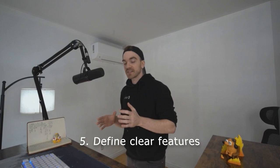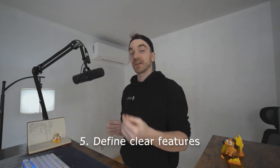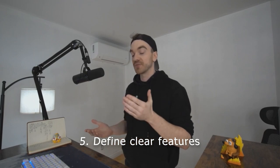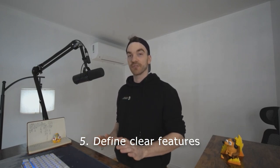Number five: define clear features. Define exactly what needs to be in the game by the time you ship, and then you can do the nice-to-haves. We had a lot of nice-to-haves that I was trying to implement in the middle of the jam, and that's not the moment — you're trying to get a working game without too many bugs shipped first. Those were five steps I didn't execute well this time, and I need to be reminded every time that these things are important.